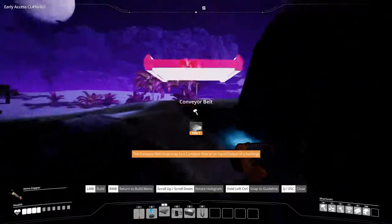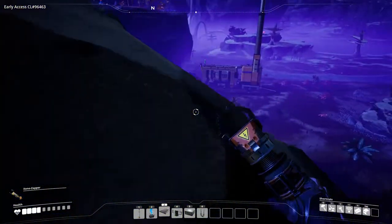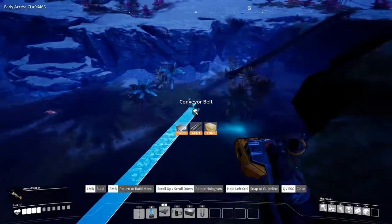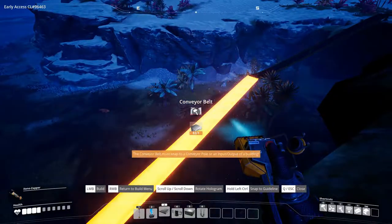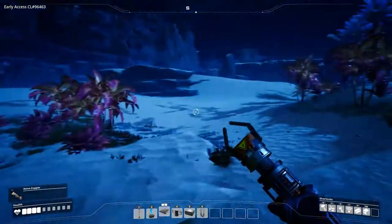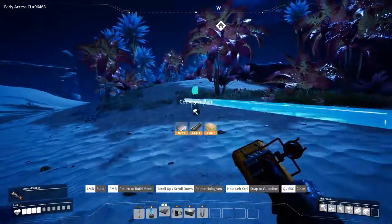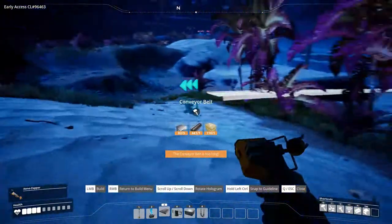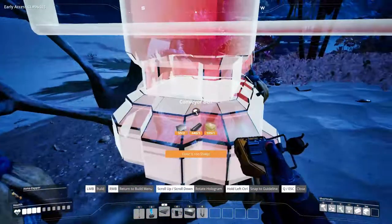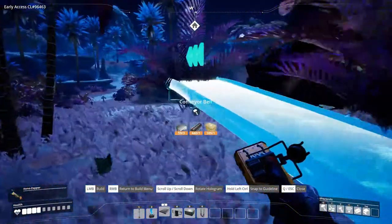I guess in between now and the next episode I am going to set up the power center, because that's the next thing we definitely need. And in the next factory tour you guys are going to see how I made this stuff. Now I have a long walk back to our factory and I need to walk all the way — as you can see this is too long and this is not too long.